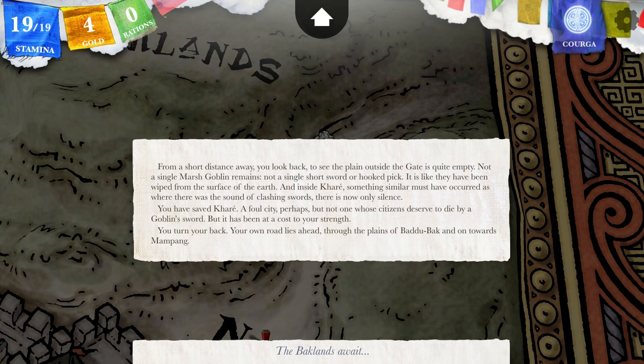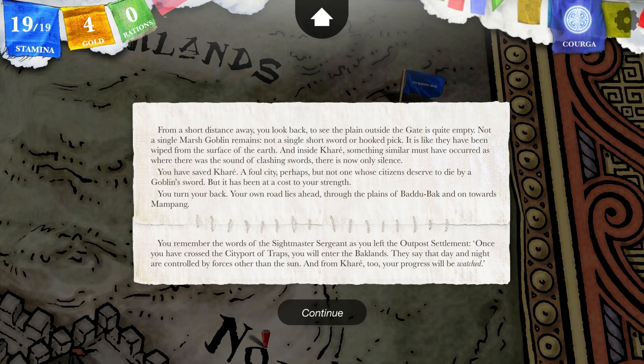From a short distance away, you look back to see the plain outside the gate — it is quite empty. Not a single marsh goblin remains; not a single short sword or hugged pig. It is like they have been wiped from the surface of the earth. Inside Kare, something similar must have occurred — where there was the sound of clashing swords, there is now only silence. You have saved Kare — a foul city perhaps, but not one whose citizens deserved to die by goblin sword. But it has been at the cost of your strength. You turn your back. Your own road lies ahead, through the plains of Badubak and onwards to Mapak. You remember the words of Sidemaster Serjan: once you have crossed the city port of Kare, you will enter the backlands — they say that day and night are controlled by forces other than the sun. And from Kare, too, your progress will be watched.